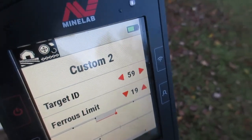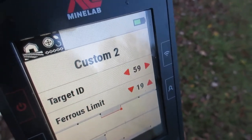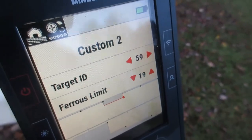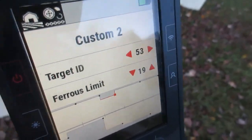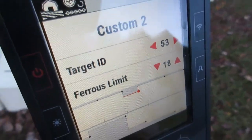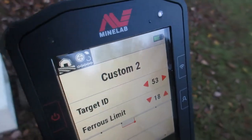Could this be fixed with an update? I don't know. But this is sort of confusing, I think, for folks. The target ID part's pretty simple — I get that part. But that Ferris Limit in that custom there... I just thought I'd share.